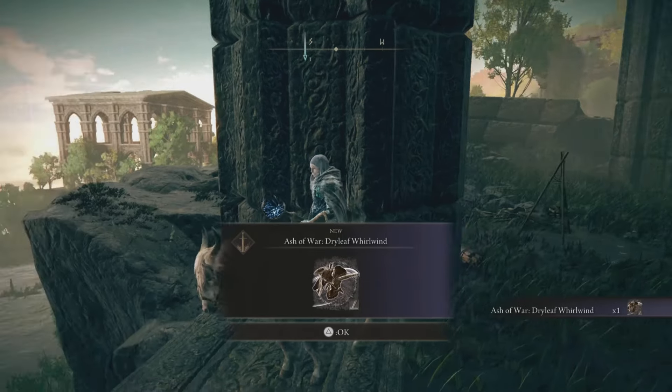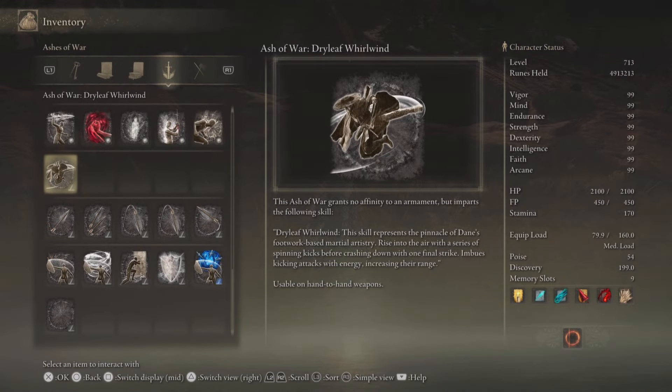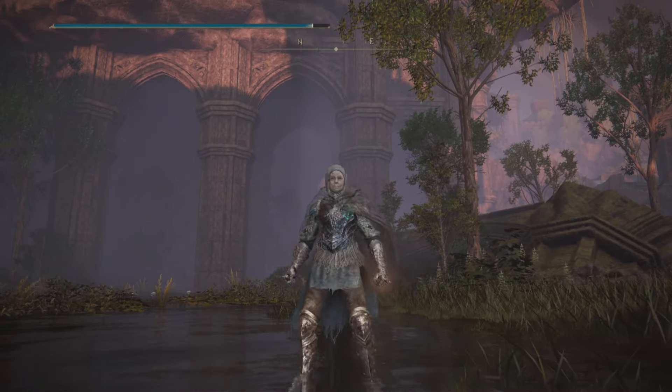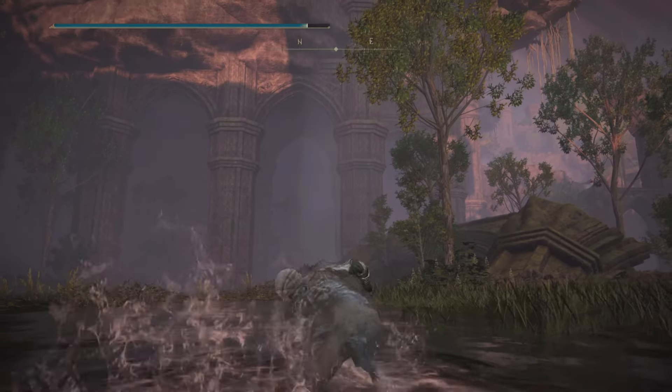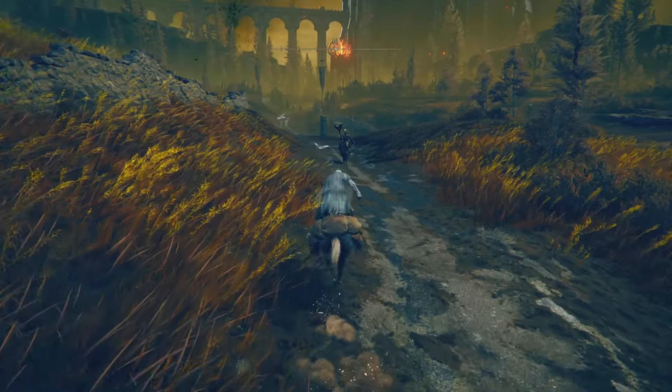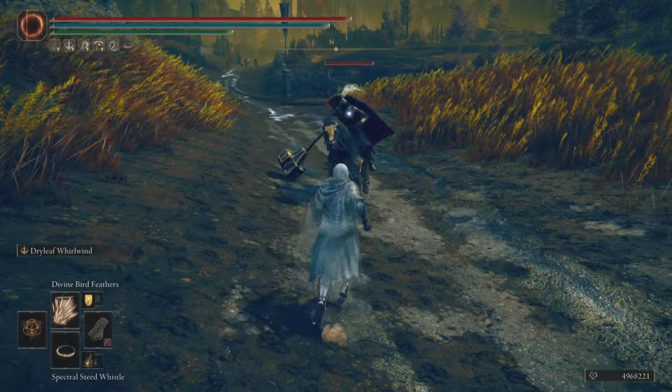The hardest part is just getting over here, but once you do, you're in for a good time because this one is awesome. You can put this on any hand weapon — all of the new weapons. You do this amazing roundhouse kick in the air and it smacks. You also get blood loss with this too.